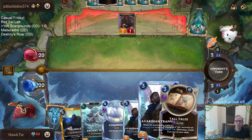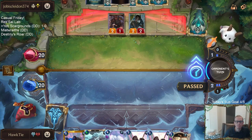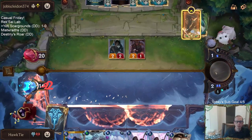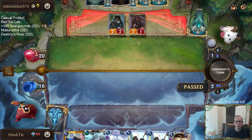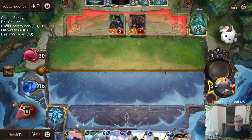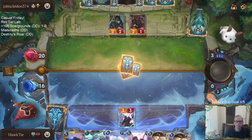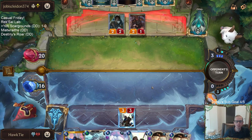Tall Tales. I'll just start with a Trapper. While we could Avalanche and just take out those two, let's start with a Trapper — get that one mana 5-5 in there. And a 3-3 blocks these just fine.